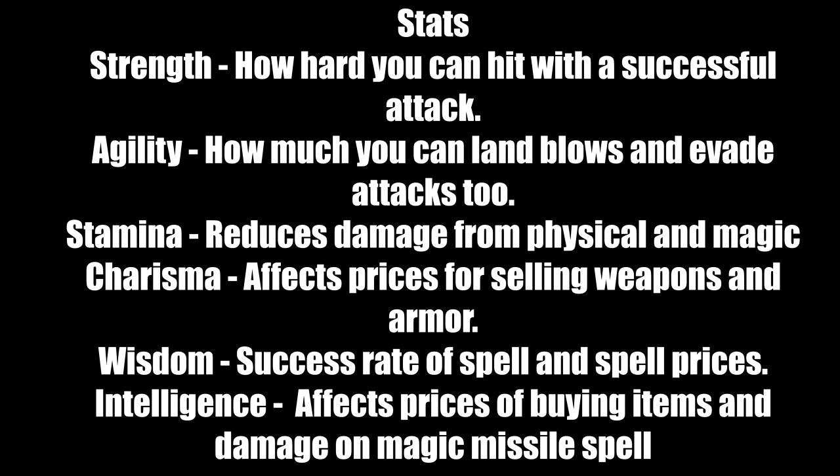Strength: how hard you can hit with a physical attack. More points in strength means much more damage. Agility: how much you can land blows and also evade attacks. More points in agility means your blows connect more and you're more likely to dodge attacks. Stamina: reduces damage from physical and magic attacks — good to have.